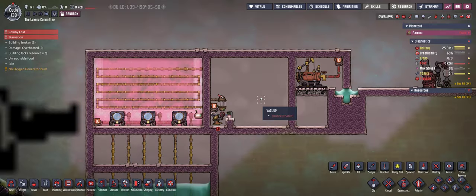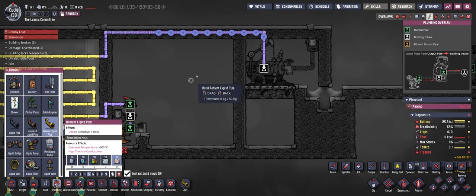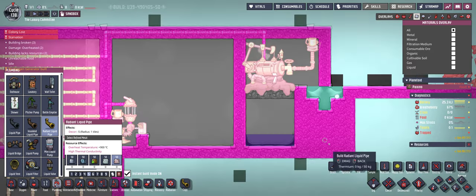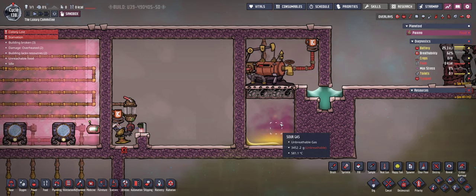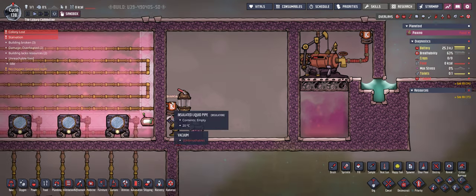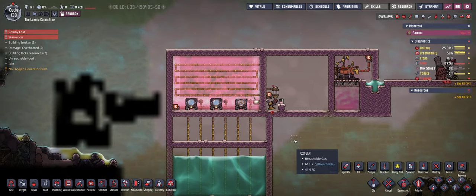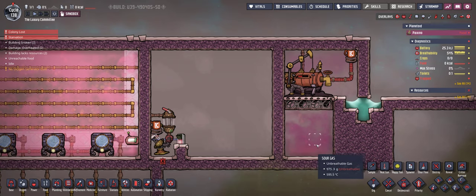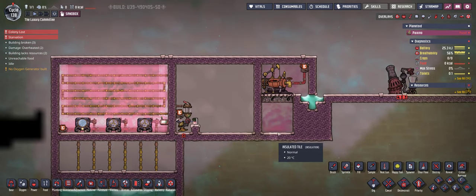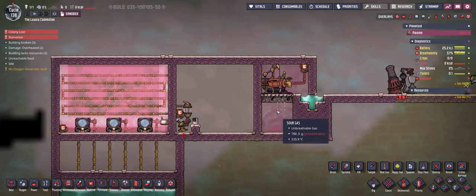What we expect is that instead of the water turning into petroleum, it will directly convert into sour gas. And indeed — there we got the water, there we got the petroleum, and as you can see the petroleum also converts into sour gas. The 10 kilograms of water have been entirely consumed and instead we received sour gas. So the same build can function as a sour gas boiler. This might actually be a power-positive process if you use the sour gas to create natural gas, but that's a topic for another video.